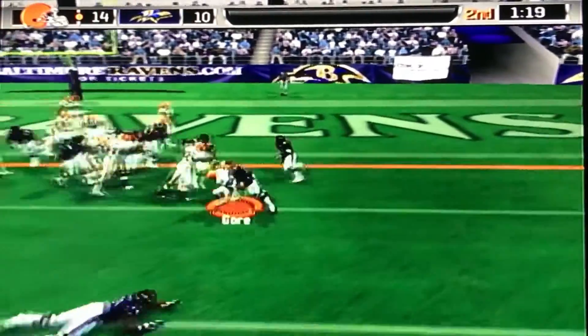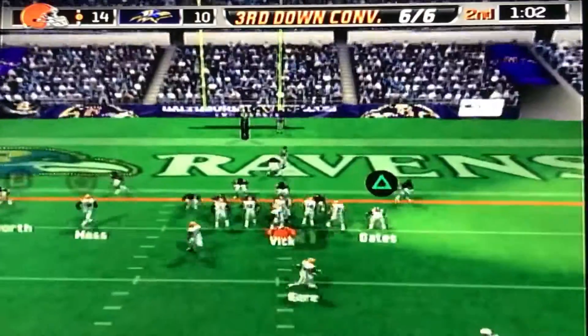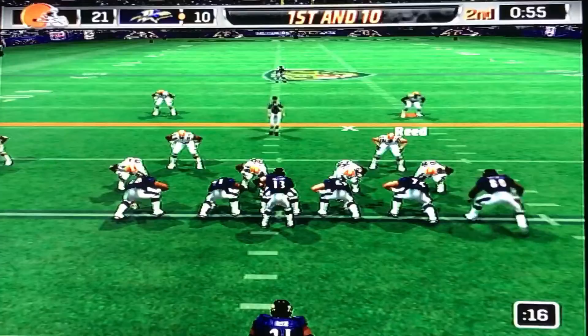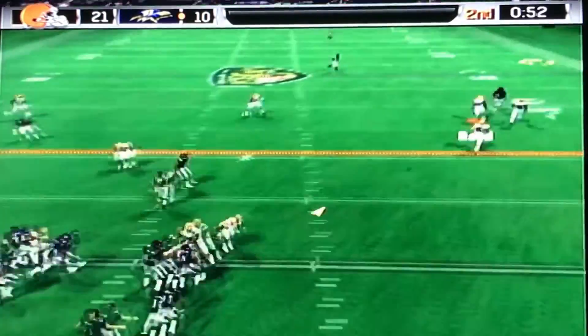Second down, Frank Gore makes somebody miss, tries to spin upfield — unfortunately the spin doesn't work and they pull him down. Third down, Frank Gore is wide open out of the backfield. We find him — touchdown, Browns.